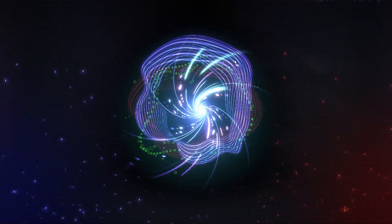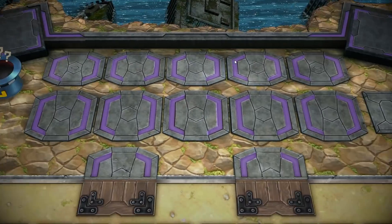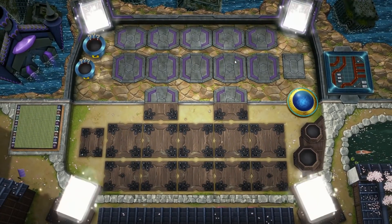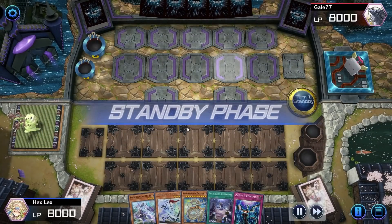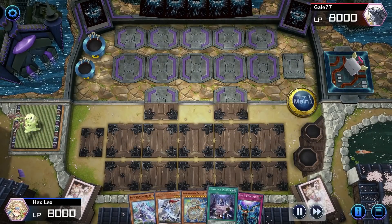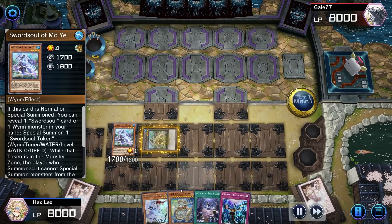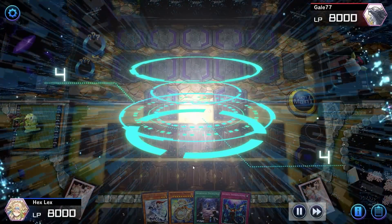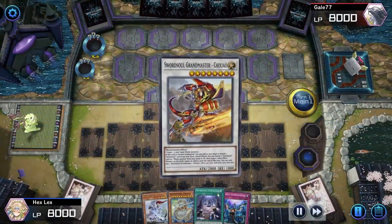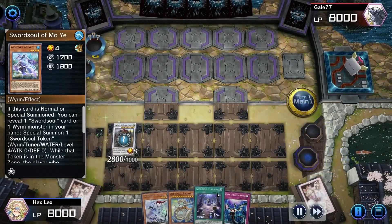This next duel is going to be against the mirror match, which is always nice to showcase, especially because during our Season 6 grind this is going to be quite a common matchup. We opened what I like to refer to as a 'do-whatever-you-want hand' because we opened the Moye, the Taya, the Emergence, and the Protos. Would have been nice to open a Called by or Crossout, but as long as our opponent doesn't have any hand traps — it doesn't look like they have a Maxx C or anything — we are pretty much good to go.